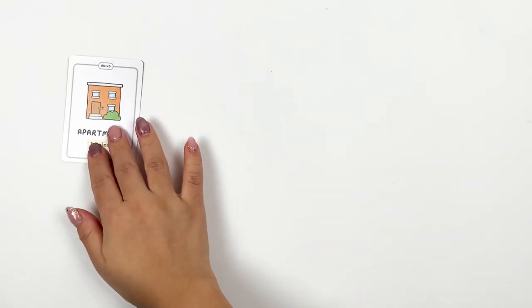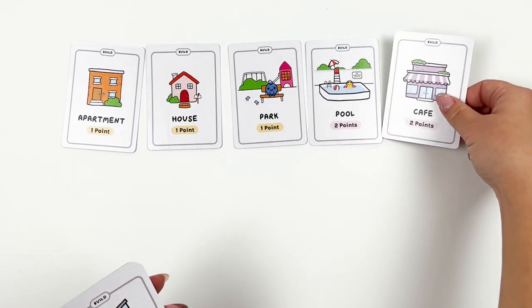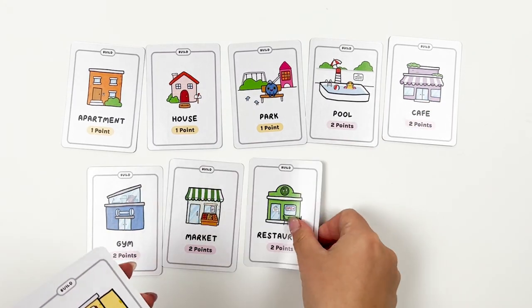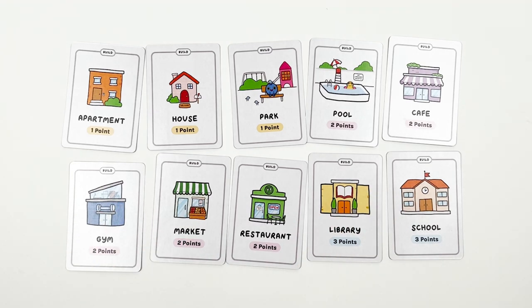Let's talk about the different cards available in the base game. First, build cards. These cards are used to accrue points in order to win the game. In the base game, there are houses, apartments, parks, cafes, restaurants, gyms, markets, libraries, and schools. These cards are all vulnerable to attacks.